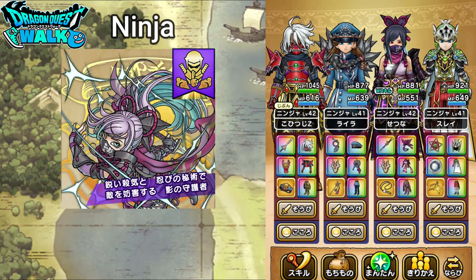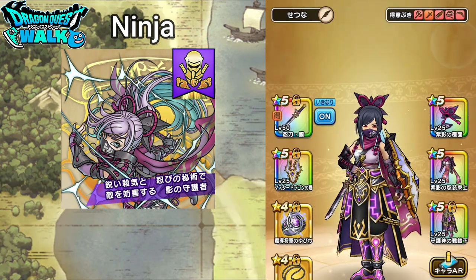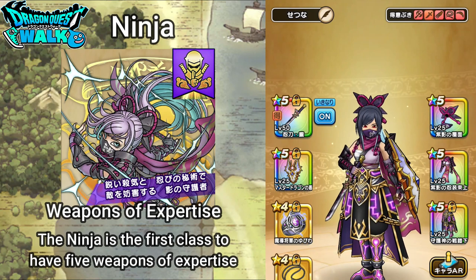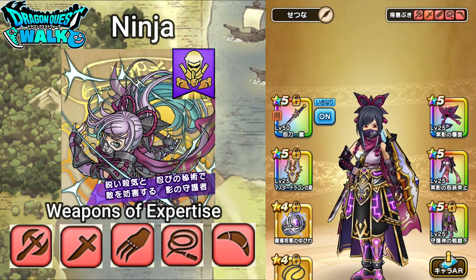Going right here, you're going to see the weapons of expertise for the Ninja. This is going to be the first class that's going to have five weapons of expertise. Ninjas are going to be experts with axes, daggers, claws, whips, and boomerangs.